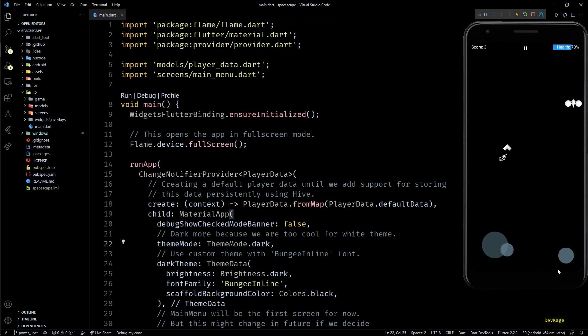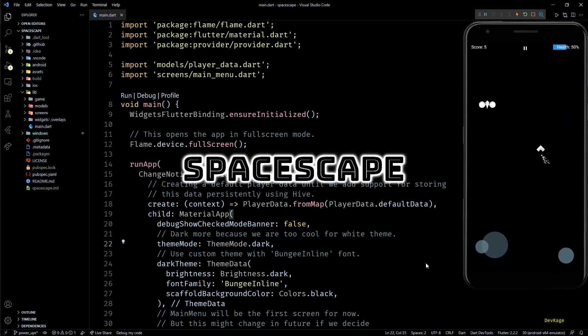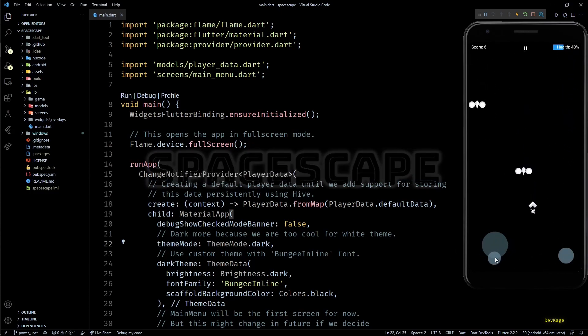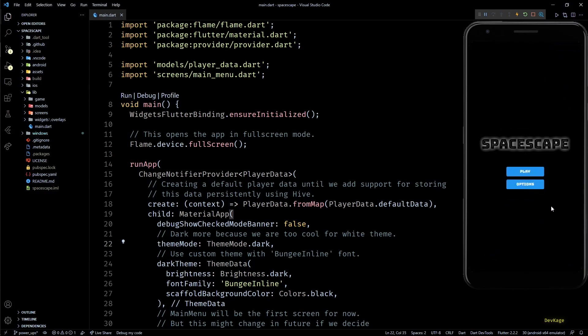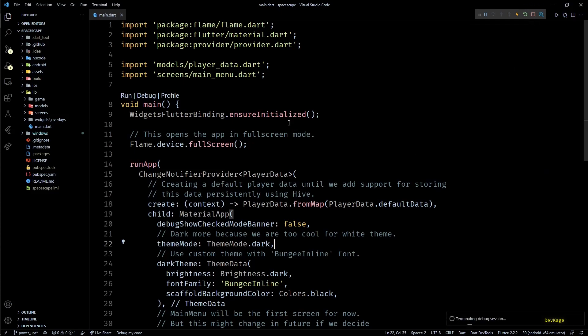Welcome back to this Flutter game development series where we are making Space Escape, a 2D top-down space shooter using the Flame engine. In the previous video we added a game over menu displayed when player health reaches zero, allowing players to restart or exit to main menu. In this video I'm going to add some power-ups which will make the gameplay more dynamic and fun.